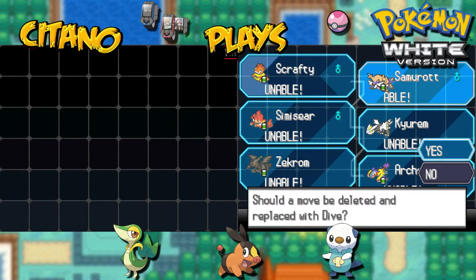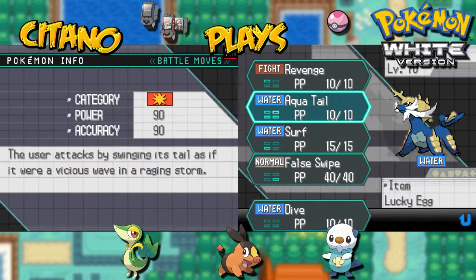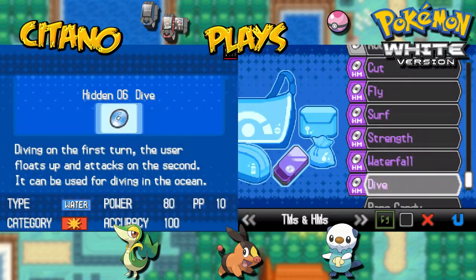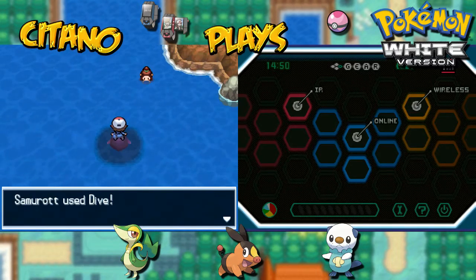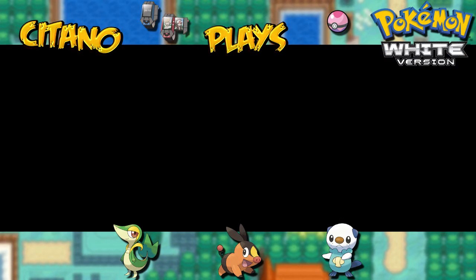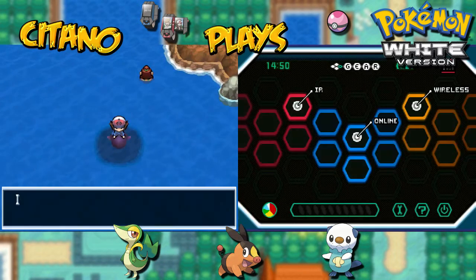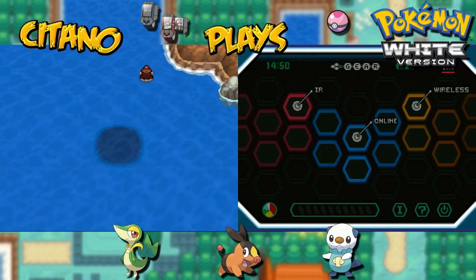We have a move called Aqua Tail on Samurott which we can replace — it's a decent attack, but Dive is more important as it's an HM. Aqua Tail goes out for our new move: Dive. Under beneath the sea to see what waits us beneath. We're now inside the Abyss of Ruins. The sun reverberates. There's a little thing about the Abyss of Ruins — you only have a limited amount of moves. If you don't make it, you'll be thrown out.